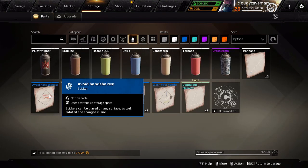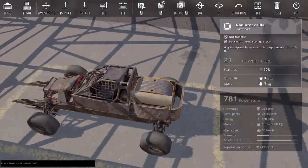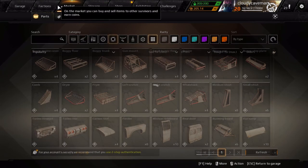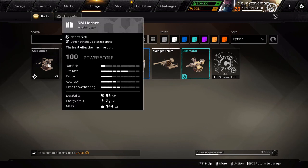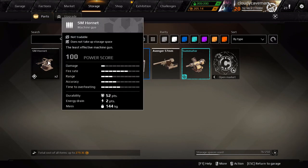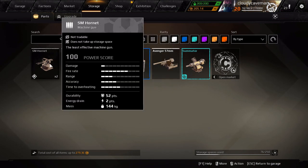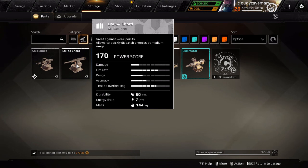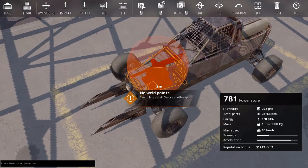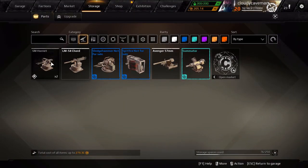Stickers don't do anything but look good. For weapons, I know you guys have the SM Hornets, but if you have the LM 54 Cords I like them a lot — they have 60 durability points versus 52, same energy drain and mass of 144, but this one has two damage compared to one, and similar fire rate. So the LM 54 Cord has more damage overall, which makes it the better choice.